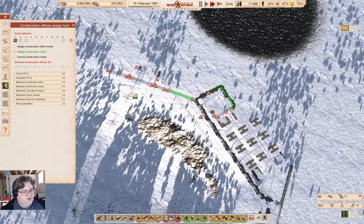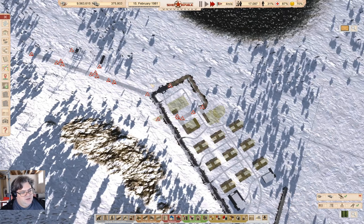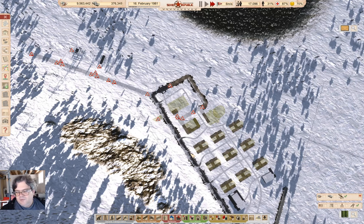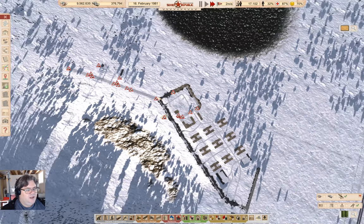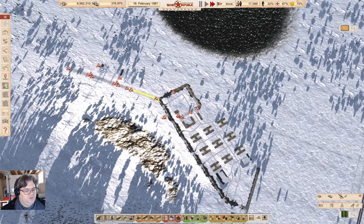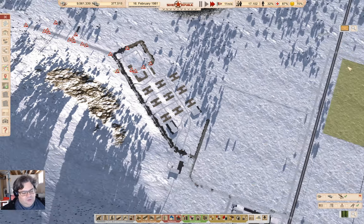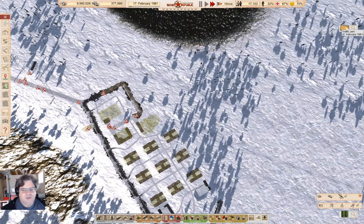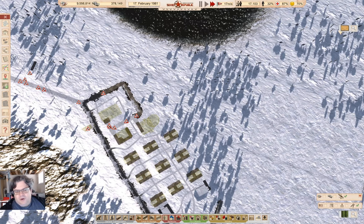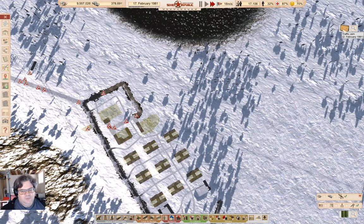I'm sure one or two of you watching have wondered why I didn't just rebuild this once I realized I had this hill issue. Do you think the Soviet planning people would do that? Glorious leader said there will be a village right there with this plan — do you think glorious leader is going to accept anything else? No, glorious leader wouldn't accept anything else. So that leaves glorious minions to just make it work, maybe, if we're lucky.